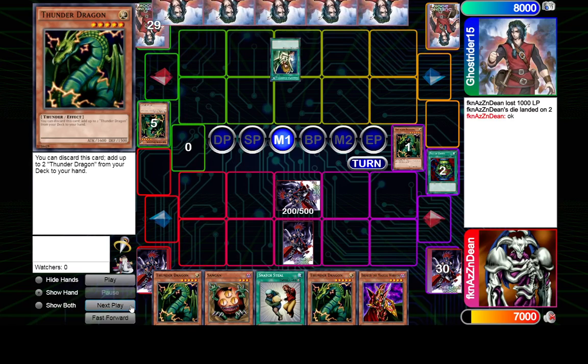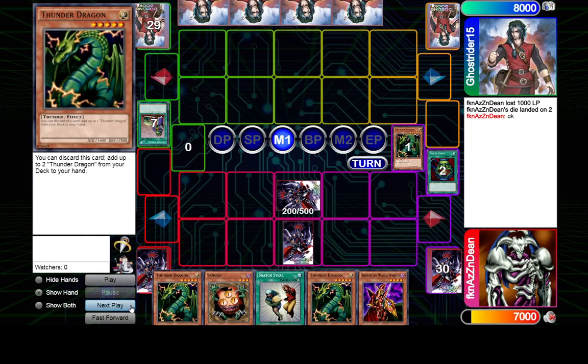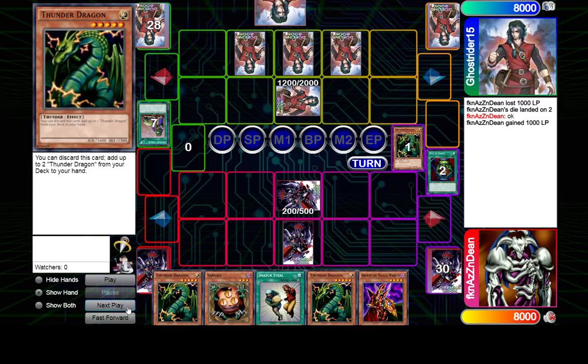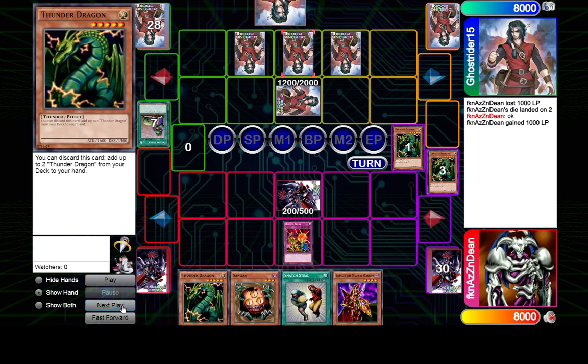Ghost Rider does have a good start of their own though. Here we can definitely see the advantage to setting the Knight Assailant — it's so good against an opposing flip. So how should we use this Rugged Break? I think we just don't use it. Okay, this I think is a mistake.